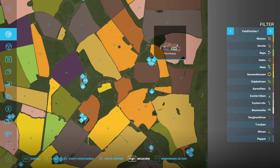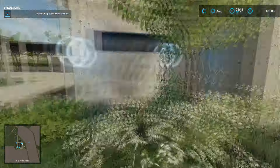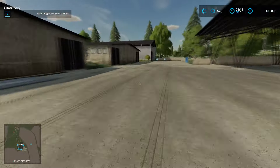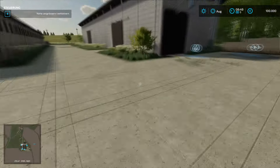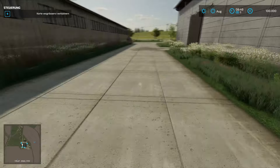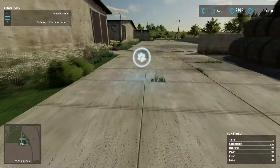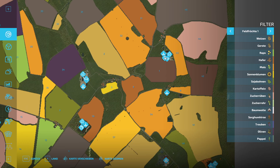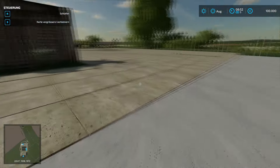Dann haben wir hier mal einen Hof - da landen wir hier so ein bisschen versteckt. Unterstellmöglichkeiten. Hier haben wir Tiere: das ist der Kuhstall 1. Dann gehen wir hier einmal rüber - da haben wir nochmal einen Kuhstall. Da fehlt noch eine Übersetzung, vermute ich. Da ist dann noch ein weiterer Hof - Hof mit BGA und Kühen.